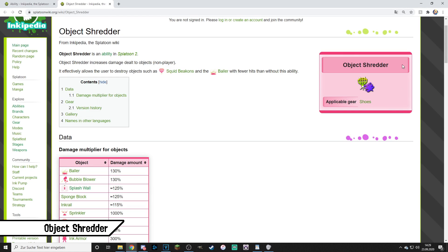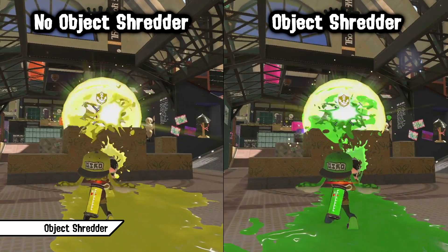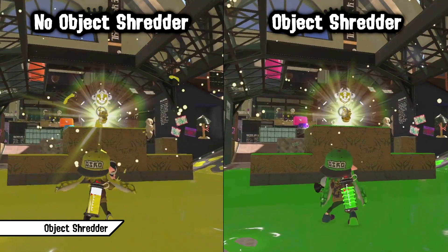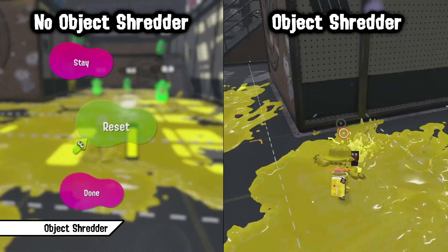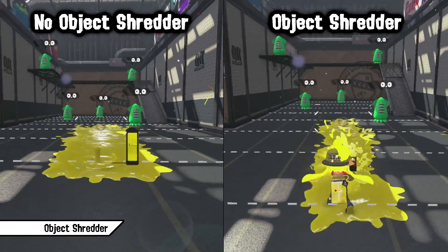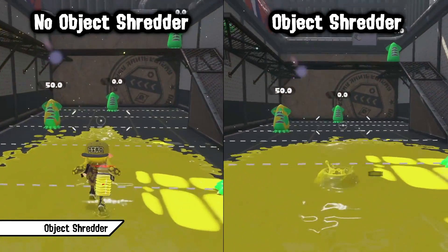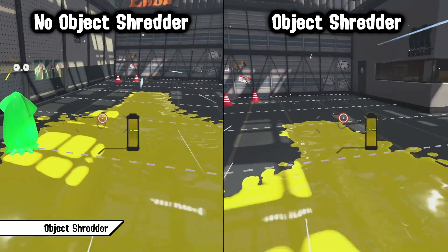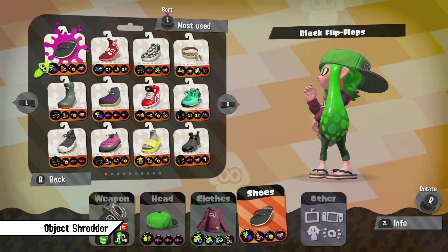Object Shredder is a counter-picking ability — it increases damage dealt to objects or non-players. If you're up against teams using a lot of Ink Armor, Baller, Bubbles or Brella shields, you'll benefit greatly. Also in Rainmaker, you can apply way more pressure to the Rainmaker shield and pop it easier. It's very match-dependent, but if used in the right circumstances it can be deadly. It can be used on every weapon class, but is preferred on support players and weapons with an easy time shredding objects like Sploosh or Charger. Also weapons with Bubble Blower as their special need Object Shredder to consistently pop their own bubbles efficiently. Having an alternative Object Shredder set ready can really save your skin in certain matches.